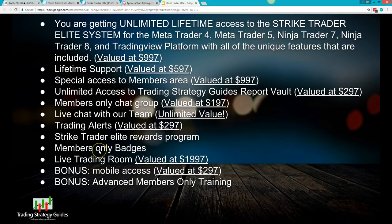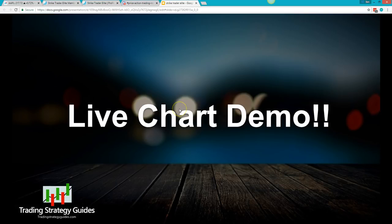You also get members-only badges — if you're sharing charts with the community, giving feedback, or contributing, there are badges for that. We also have a live trading room inside our group, hosted by one of our members five days a week. On top of that, there are a couple of bonuses: mobile access so you can use the indicator on your phone, and members-only training.